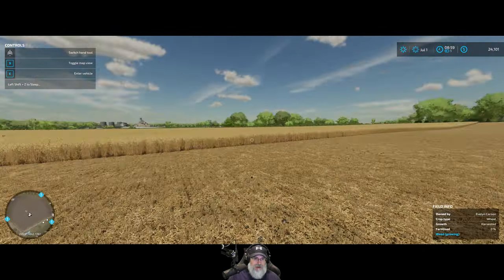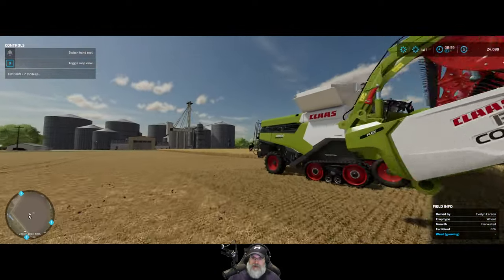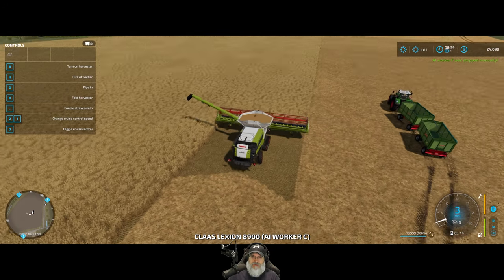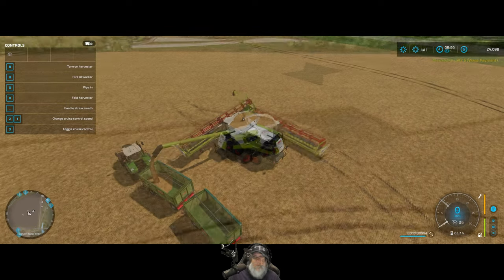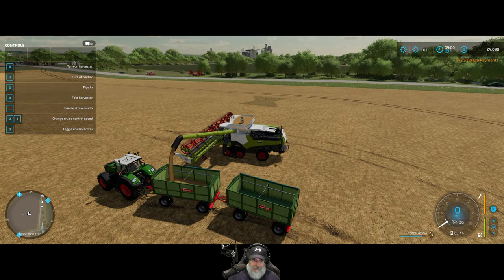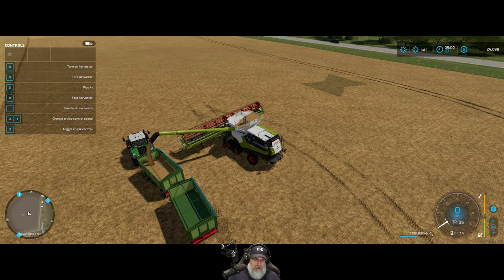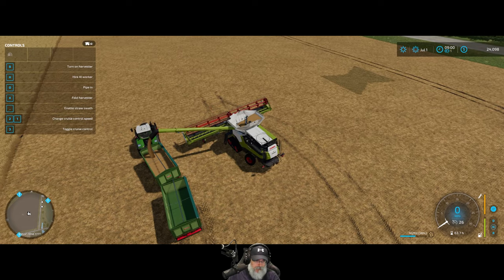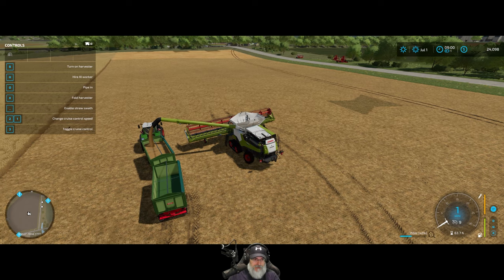I'm going to just handle the deliveries ourselves and save some money since everything's so close. I want to prioritize this wheat field before the hayfield in terms of worker usage. I'll hire workers to do all the cultivating — that's another thing I need to get started on as soon as I have a moment.